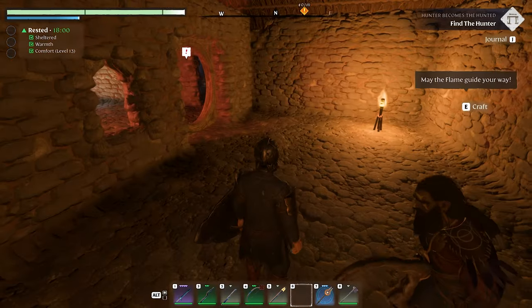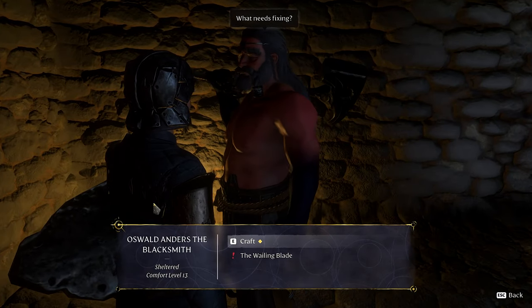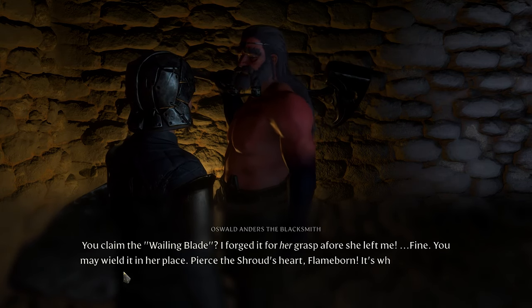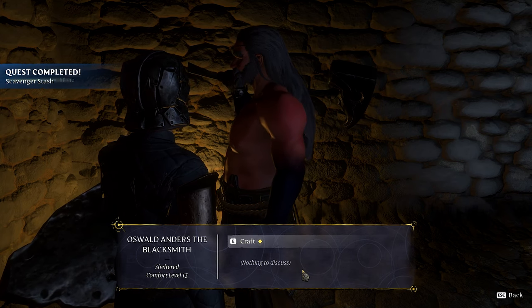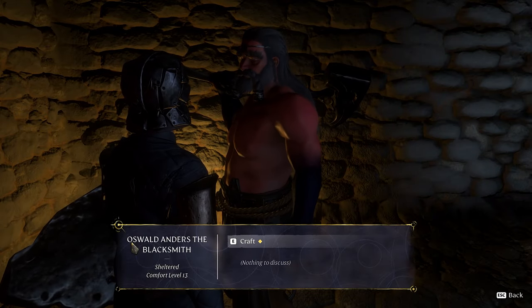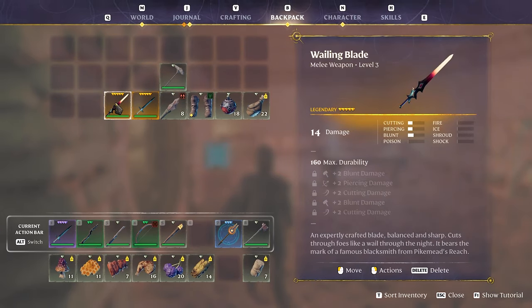Before we enhance equipment, we've got to talk to the blacksmith about this sword. The Wailing Blade — Oswald says: 'You claim the Wailing Blade — you may wield it in her place. Pierce the shroud's heart, flame-born. It's what my daughter would want.' It was his daughter's sword! It has blunt damage, piercing damage, cutting damage and ambush bonuses.